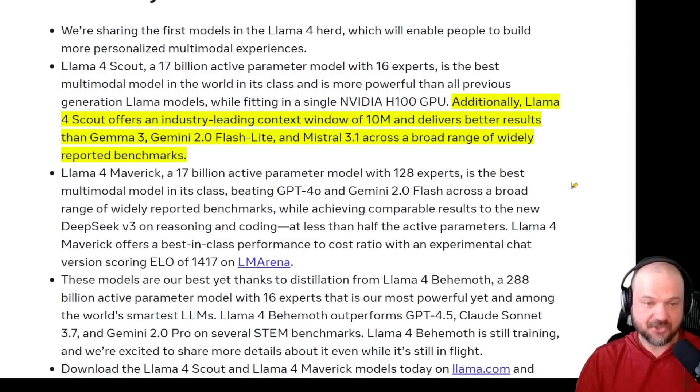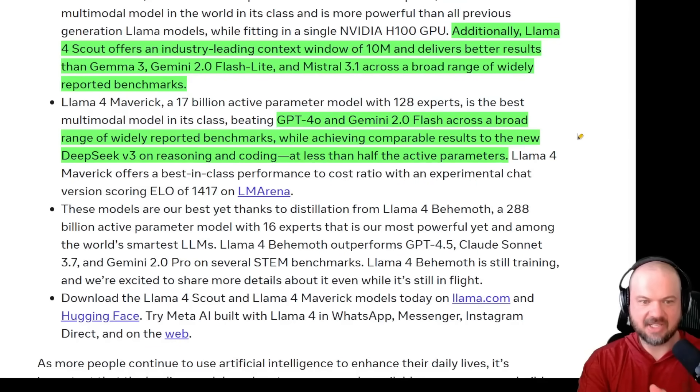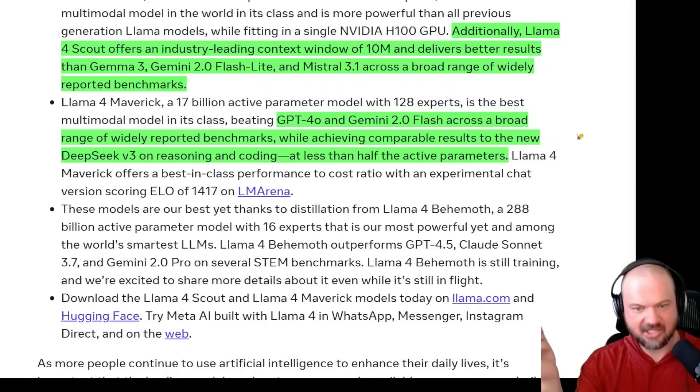The Llama 4 Scout offers the industry-leading 10 million context window and delivers results better than Gemma 3, Gemini 2.0 Flash, and Mistral 3.1 — though you really need to test it for your own specific use cases. The Llama 4 Maverick beats GPT-4o and Gemini 2.0 Flash, with comparable results to the new DeepSeek V3. That's what caught everybody's attention and put the Meta team into overdrive — they created something matching it on reasoning and coding at less than half the active parameters. Their killer use case is best-in-class performance-to-cost ratio.